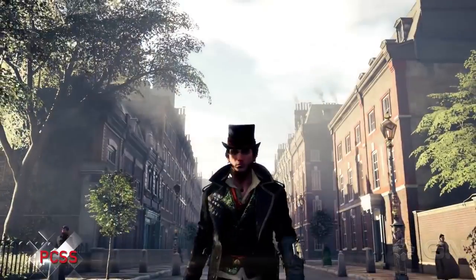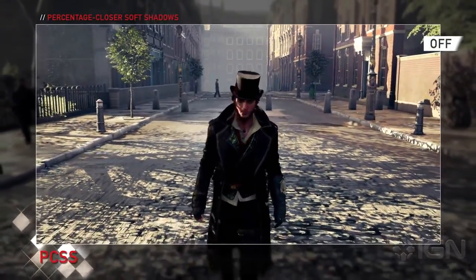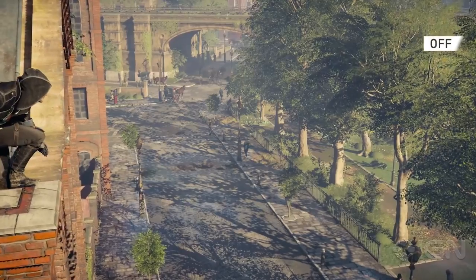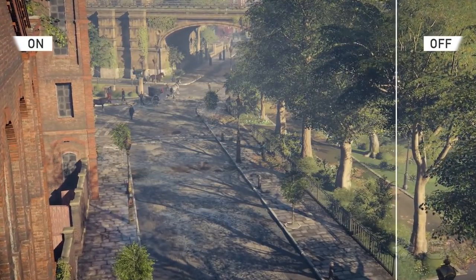And finally, PCSS technology. In real life, shadows progressively soften as the distance from the casting object increases. In Assassin's Creed Syndicate, PCSS operates the same way to give realistic sub-shadows to every object, building, tree, and character in our world.